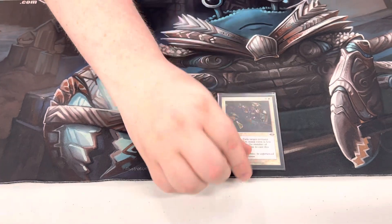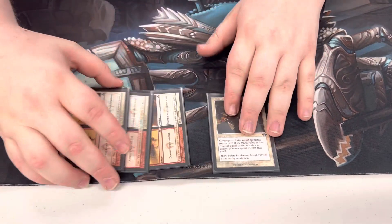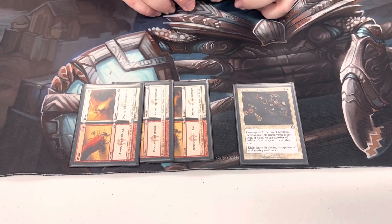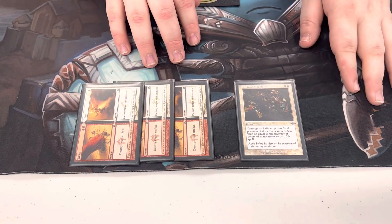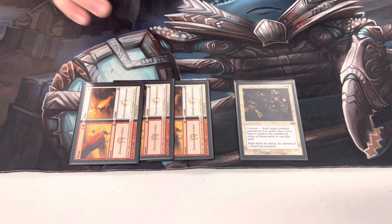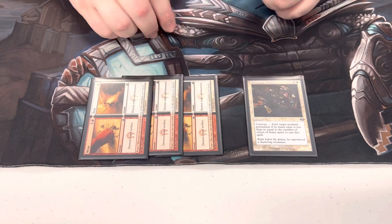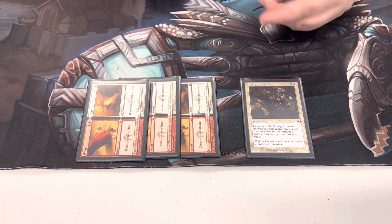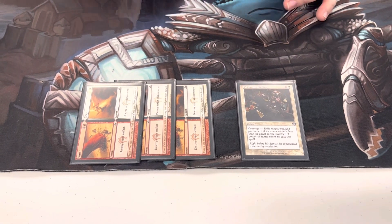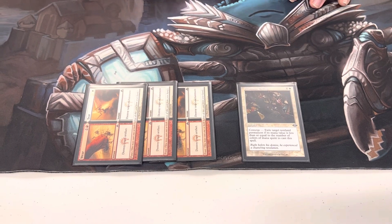We have one Prismari Command and three Wear//Tear. Wear//Tear is just great in the format — it hits most of the hate cards people bring in against you, and there are so many artifact decks that I boarded it in for about half my games. The extra Prismari Command is an additional removal spell for Ragavan, Dragon's Rage Channeler, Wrenn and Six, and Teferi — extra card selection against control decks and threat-heavy decks.